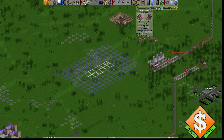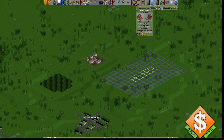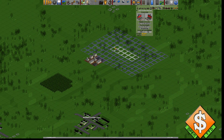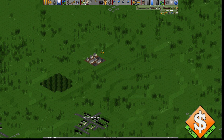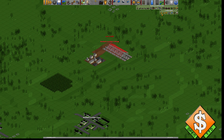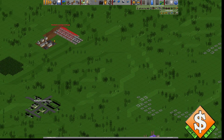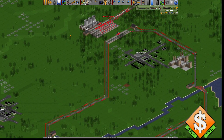What I'm gonna do first is build the stations, and then we'll build it here. I'll just erase the landscape here and build a station here. What we're gonna do next is build the beginning of the tracks.